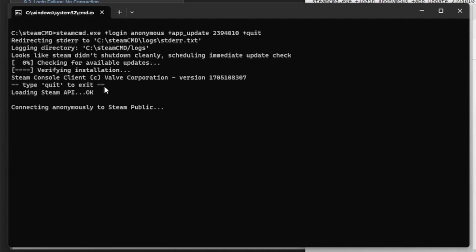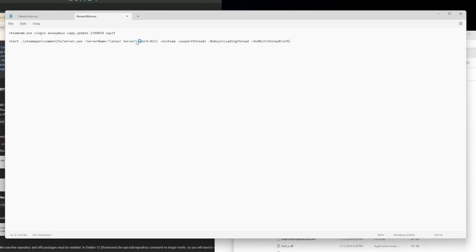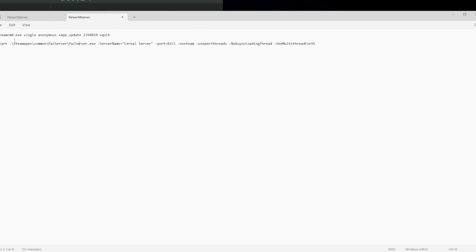Now go back into that bat file in Notepad — that's how you're going to edit these files — and paste this second command. Both these commands will be posted in the description. Basically you're telling it to start palserver.exe, set your server name — I called it Serial Server, you can call it whatever you want — set your port number to 8211, which is standard. All the extra parameters, don't really worry about them, just add them and they'll make things run better. Save that file and let's try to run it.